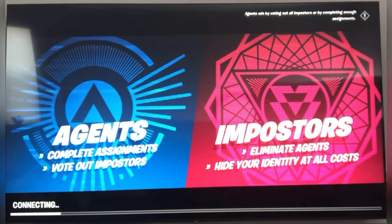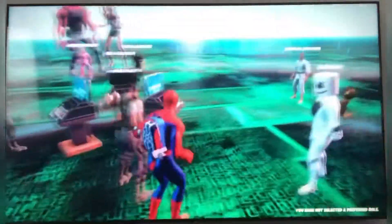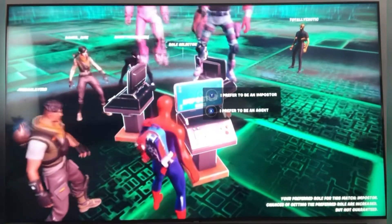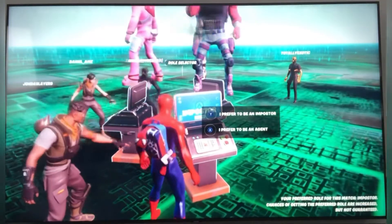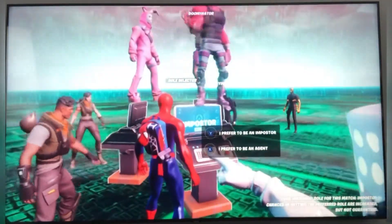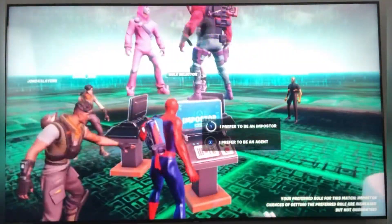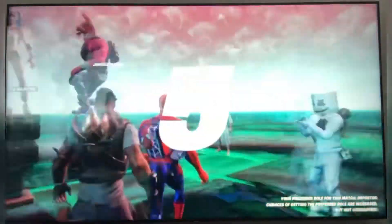Agents complete assignments, vote on imposters. I really hope I'm an imposter — that'd be very cool. Okay, 30 seconds. I really want to be an imposter. I was an agent last time. I should have actually been the Symbiote Spider-Man because then it'd be better as an imposter. Symbiote Spider-Man — that's Venom mixed with Spider-Man. Is that Marshmallow? Oh, that is Marshmallow!